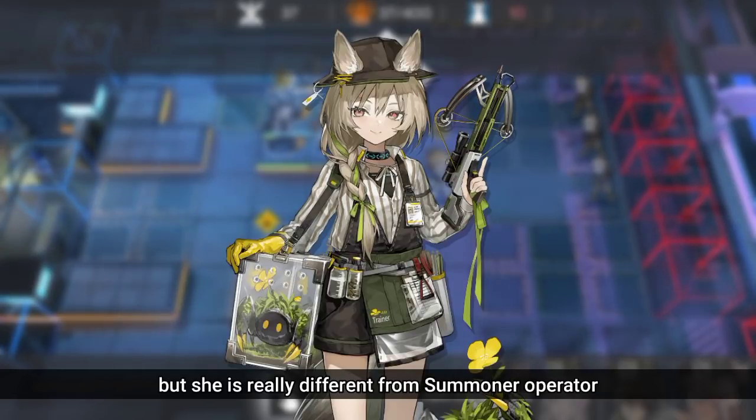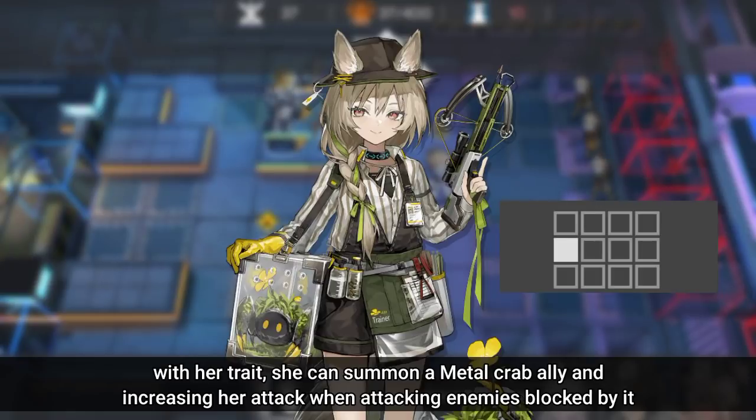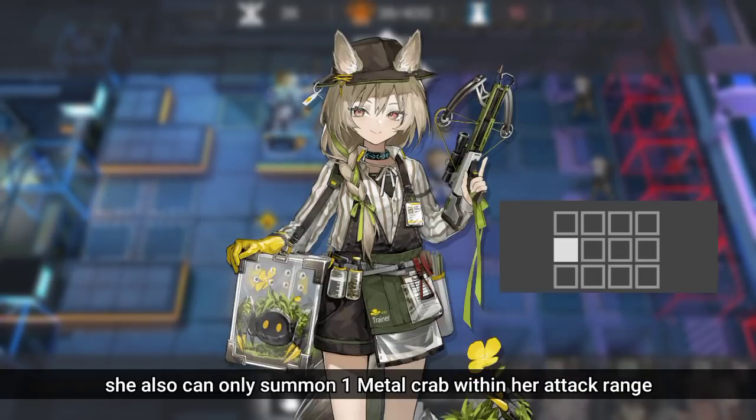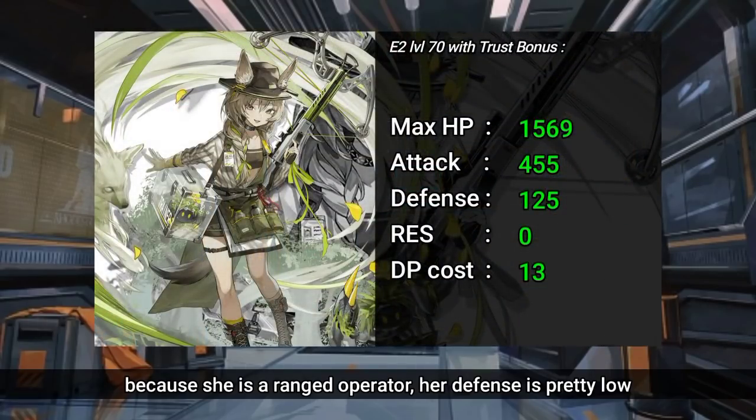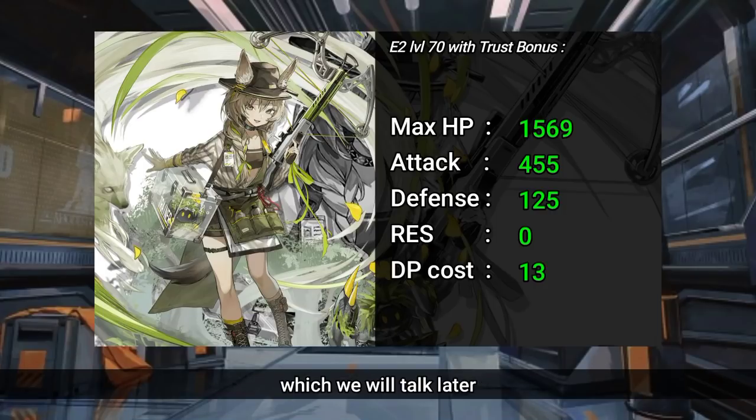But she is really different from other summoner operators. First, her range is the same as an anti-sniper. With her trait, she can summon a metal crab ally and increase her attack when attacking enemies blocked by it. She can only summon one metal crab within her attack range. Because she is a ranged operator, her defense is pretty low. Her attack also seems pretty low, but with her talent she can increase her damage, which we will talk about later.